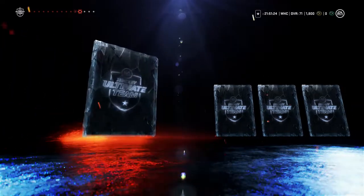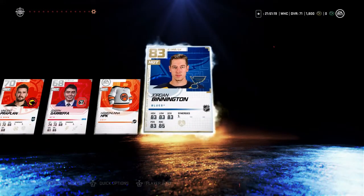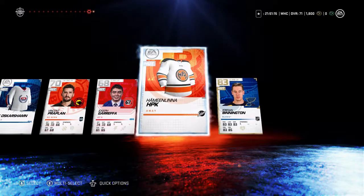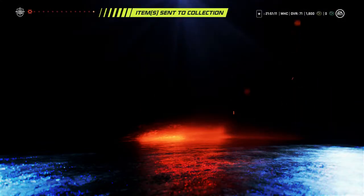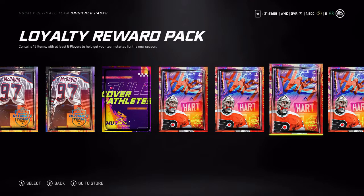Once again a lot of team items. 83 overall Jordan Bennington — not bad for a loyalty reward pack! I'll take that, especially with the weak team I start with. He might be someone I slot in at goalie for the time being. Let's go right into the next one.